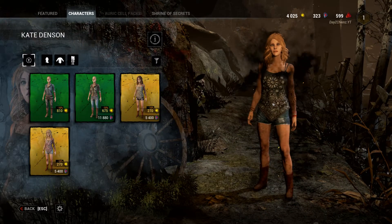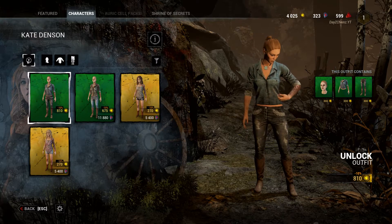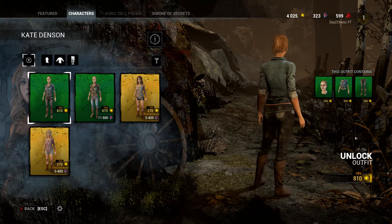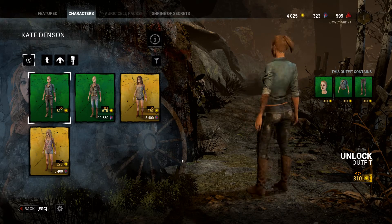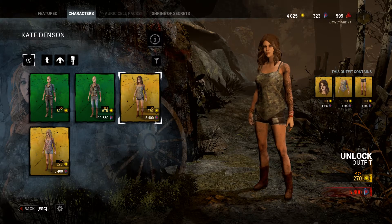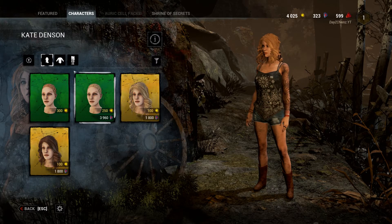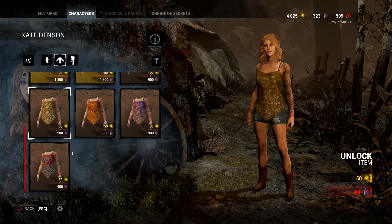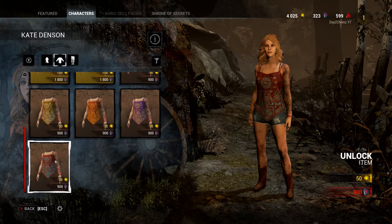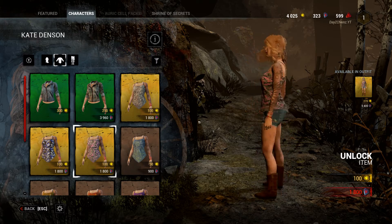Last but not least we've got the new survivor, Kate Denton. Whoa, look at that hair — look at you, go girl! We don't have many here. This is her base skin — she's got some nice tattoos and some wristbands. This is her first skin, it looks cool, kind of looks like a Laurie Strode in a way. Just another variation of that with slightly blonder hair. And then we have a pink version, I like the pink camera actually. Then we have different variations of her normal top and shorts. It's pretty cool.